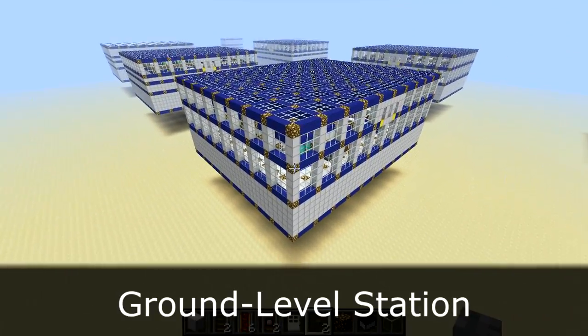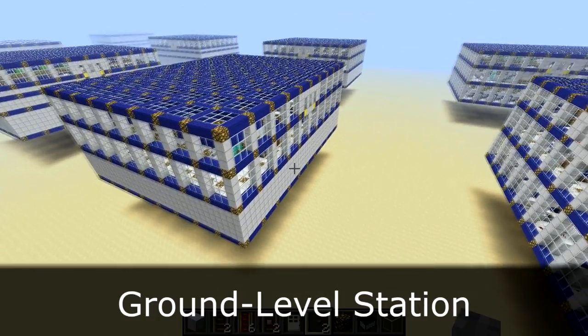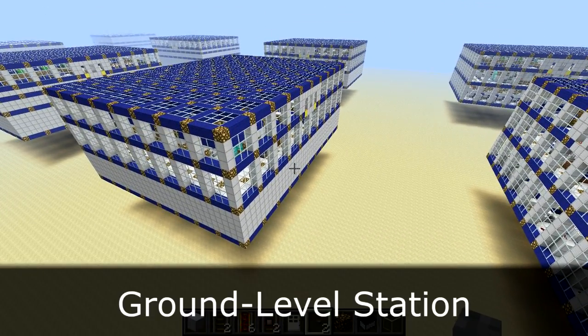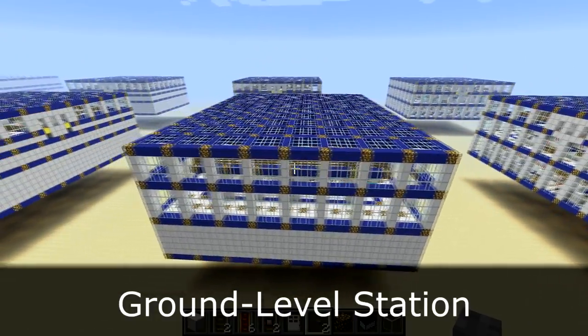The next station type I'll go over is the ground level station, and the difference here is the dispenser level is all walled up — it's meant to be underground — while the top two levels, the track and passenger levels, are meant to be above ground.